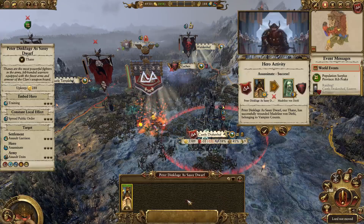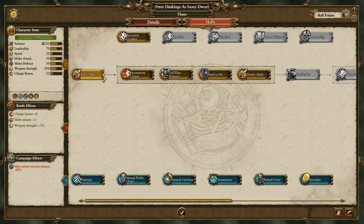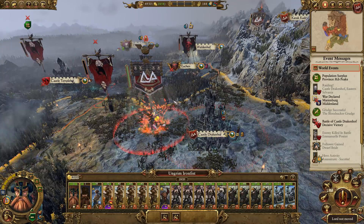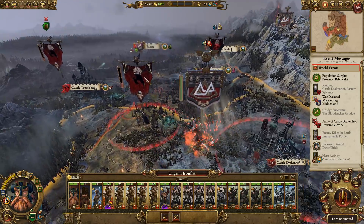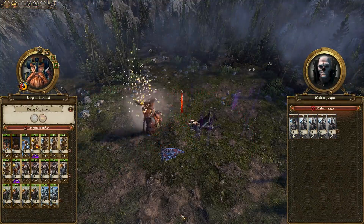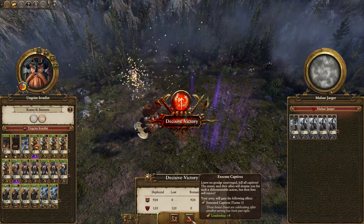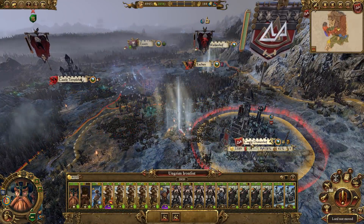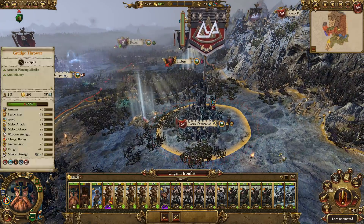Peter, have we already tried to assassinate? Finally you managed to kill the ghost, good job. I think you can probably get better at assassinating people because I kind of need that. You know what, let's finish you off, and then we can head back to Castle Drakkenhoff and just heal up a little bit.